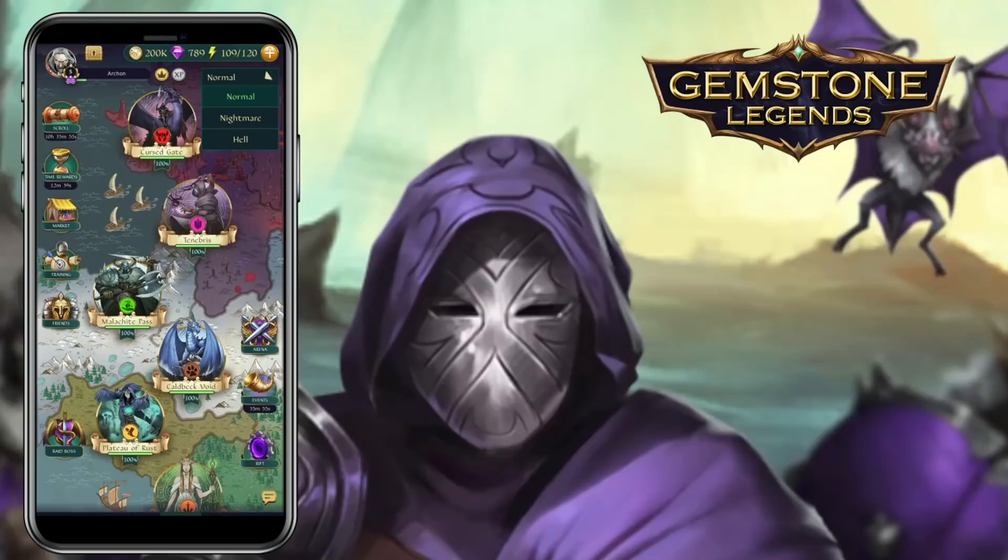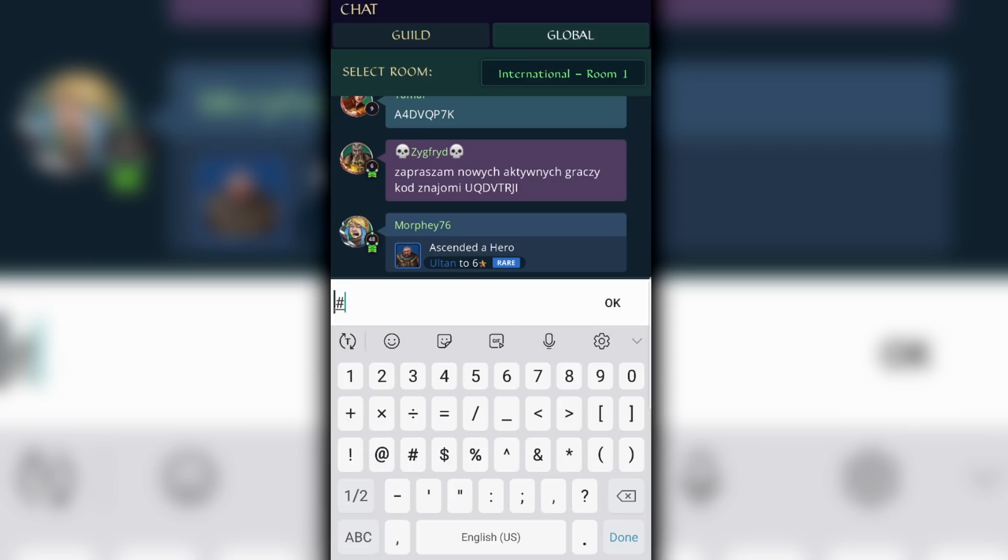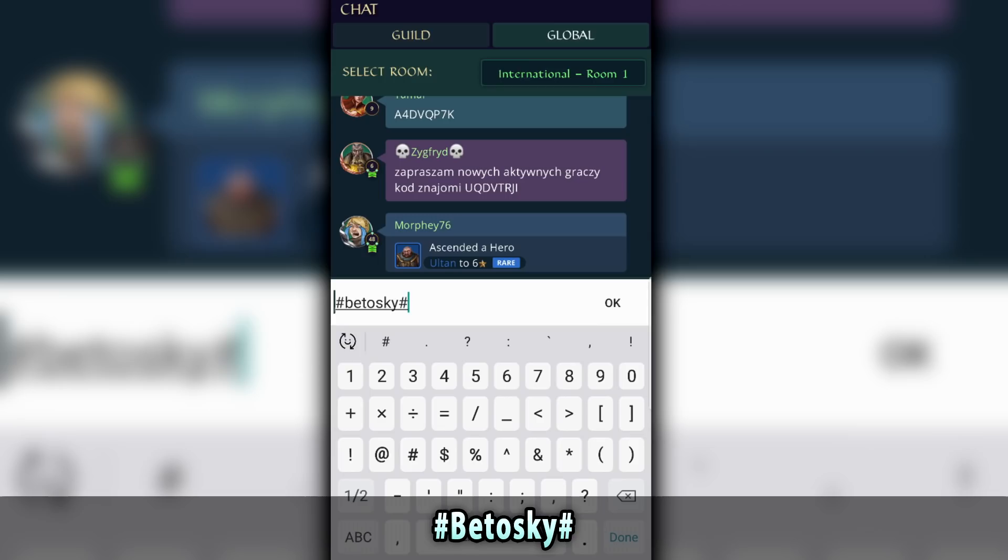But before we continue, a quick shoutout to the sponsor of this video. Gems Sun Legends is a mixed RPG and puzzle game. It's based on matching three or more of the same gems to attack the enemies. If you download the game now using the link in the description and type the promo code #bitosuke#, you will receive tons of free stuff that will improve your team.